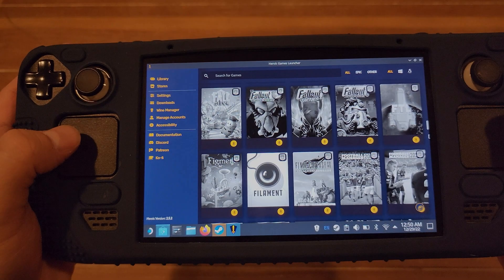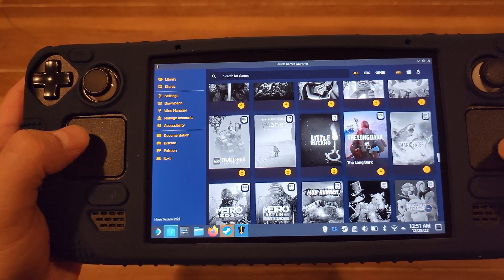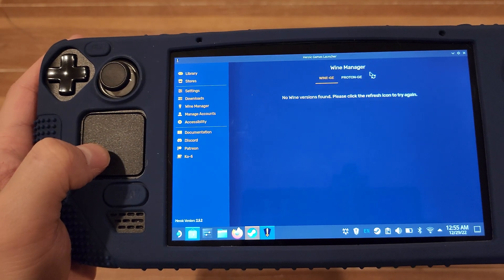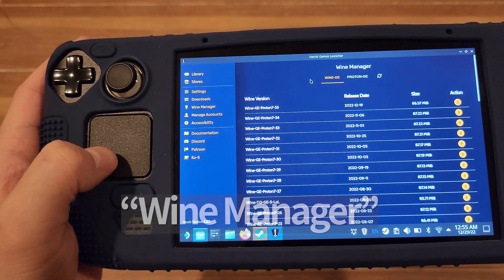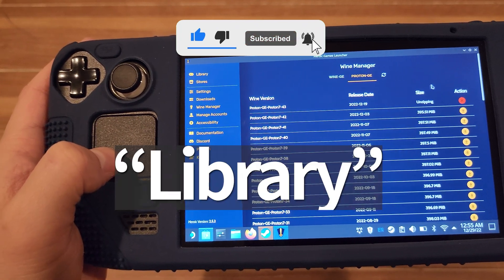Step five: you should now see your library on the right side of the app. If you don't, go back and log in again. Once you've selected a title you want to install, click install. Step six: once installed, you'll have to select a Proton version for it to run. Click wine manager on the left side and select a version of Proton — I went with the newest GE Proton. Then go back to library.